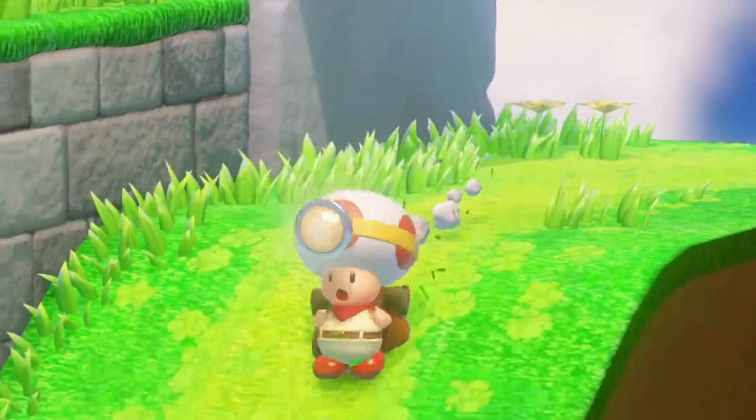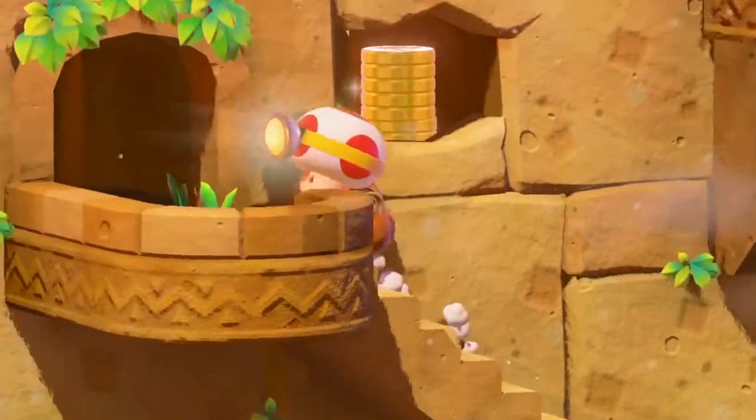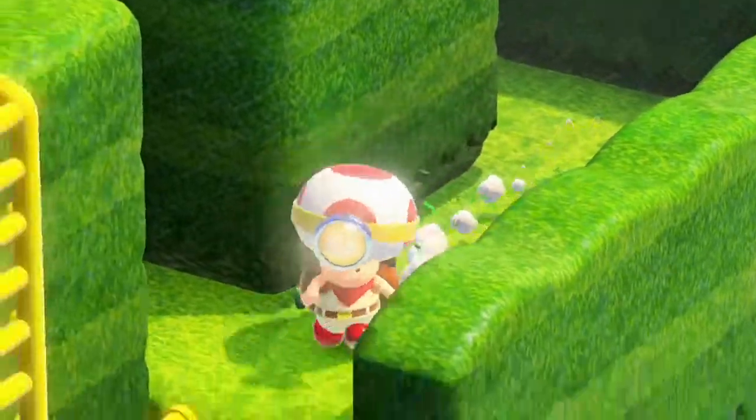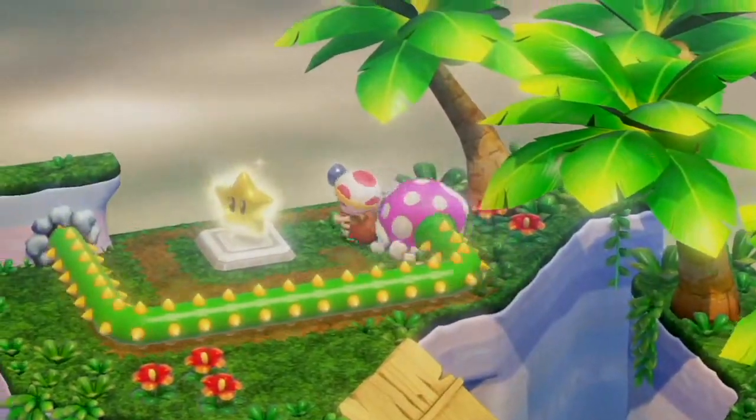Captain Toad must explore each maze-like mini-universe. If you rotate the stage to view it from different angles, you can find the hidden treasures and secret passageways, and make your way to the power star at the end.